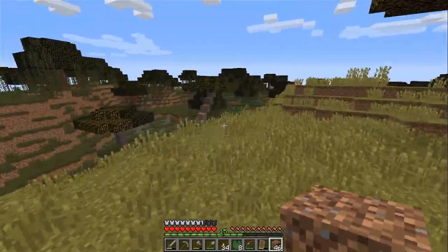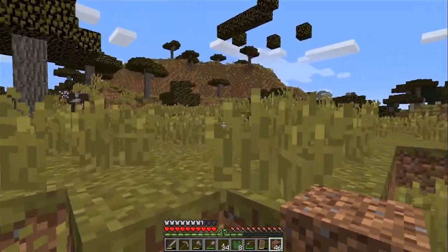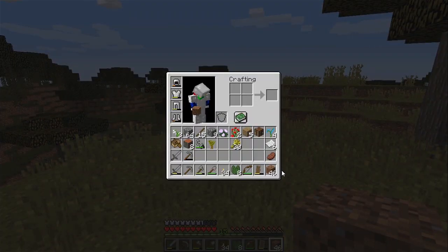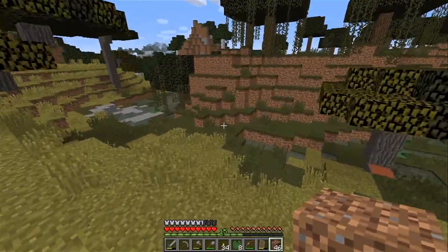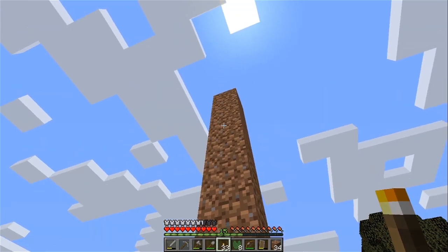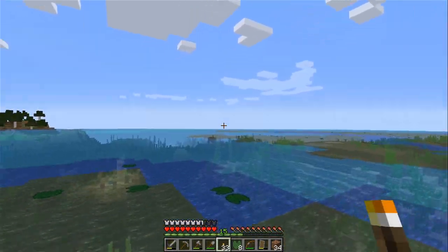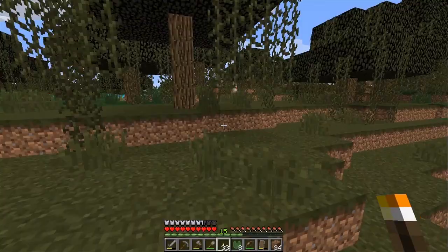I'm gonna go make that beacon and I'll be right back. Still kind of wondering if it's just gonna drop any saplings. Do I need to use bone meal or something? I don't have any bone meal. Anyway, I've made a beacon. I'm standing on top of a lily pad and I put the beacon in water to make it easier to see. I also want to put a beacon on top of that mountain - I'll go up there now.